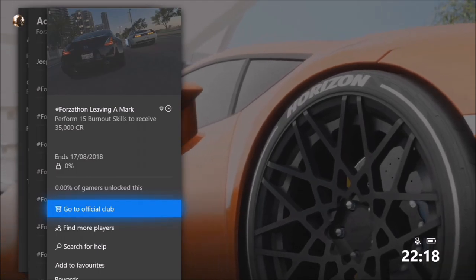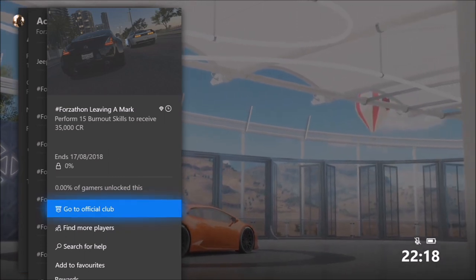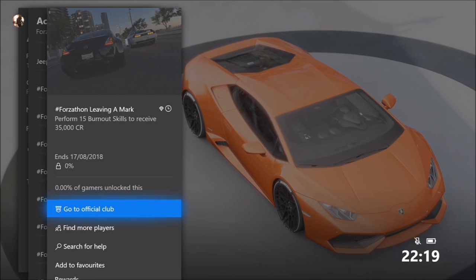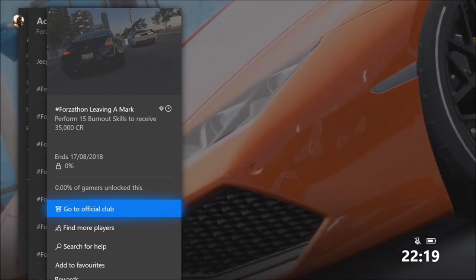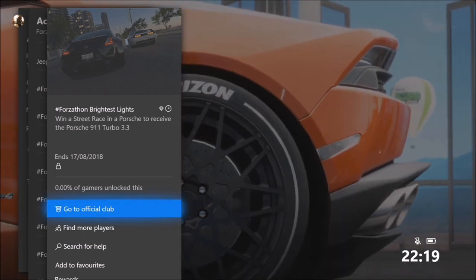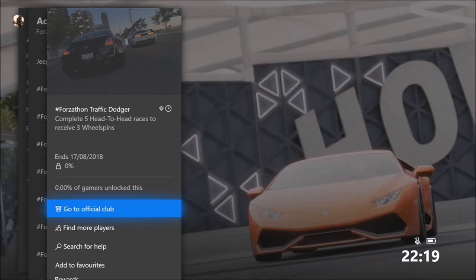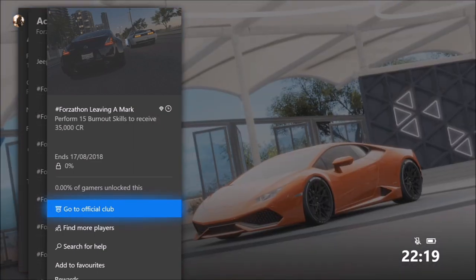Hello and welcome back to Everything Gaming. On today's video I'm going to be helping you guys complete all four of this week's challenges, in which you can win the Porsche 911 Turbo 3.3, which is a very cool car. The first challenge wants you to perform 15 burnout skills to receive 35,000 credits. Next, win a street race in a Porsche to receive the Porsche 911 Turbo. Third, complete 5 head-to-head races to receive 3 wheel spins. And the final one wants you to perform 5 show off skills to earn 60,000 credits.